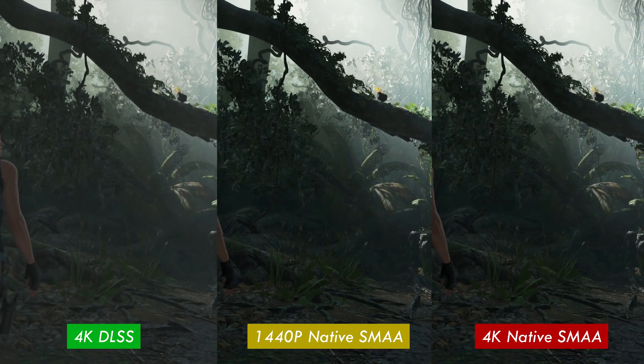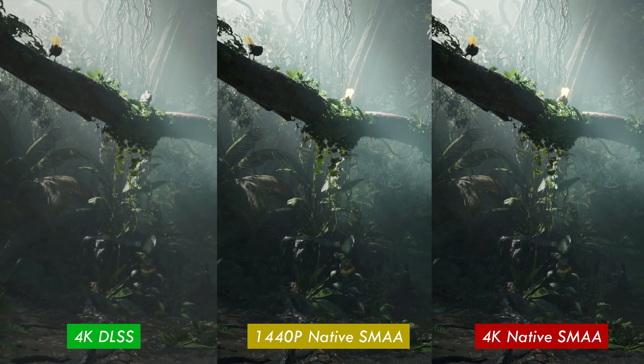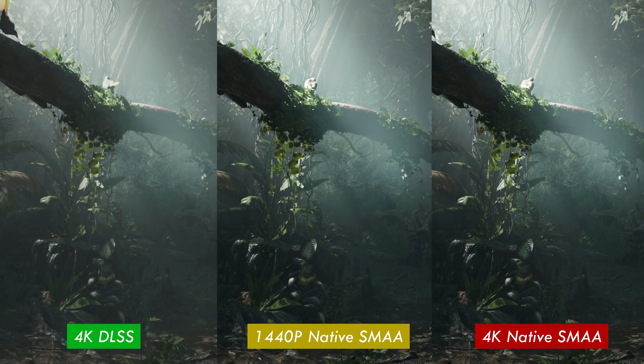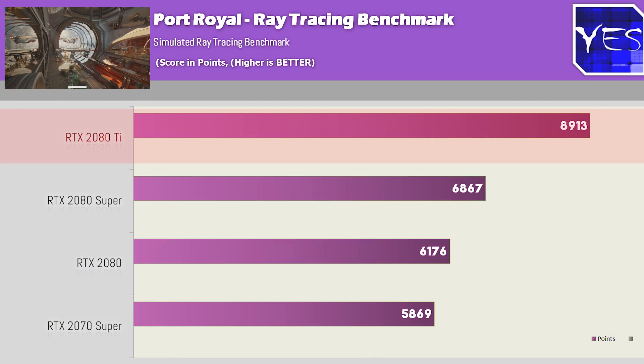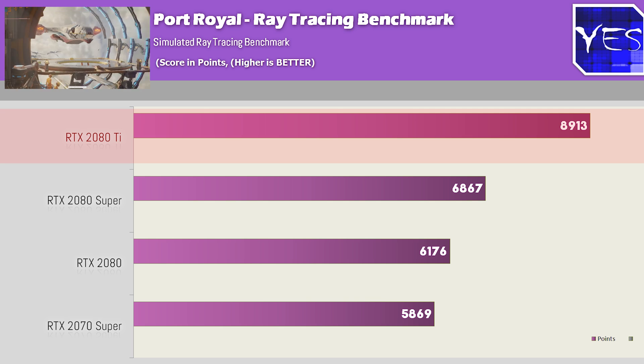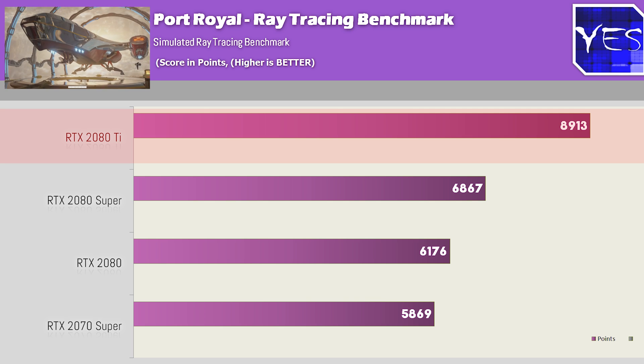To be honest, I wouldn't be buying one of these cards for the DLSS support feature. Moving on to the ray tracing benchmark — this is Port Royal — it shows that the 2080 Ti is coming out quite a bit ahead of the 2080 Super, and then the 2080 and 2070 Super seem to be in a similar league in terms of their ray tracing performance.